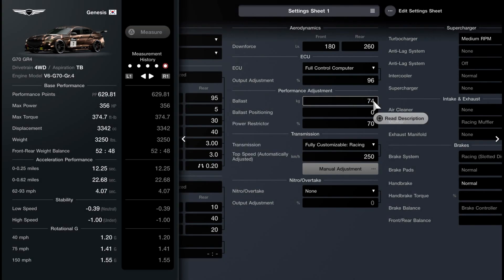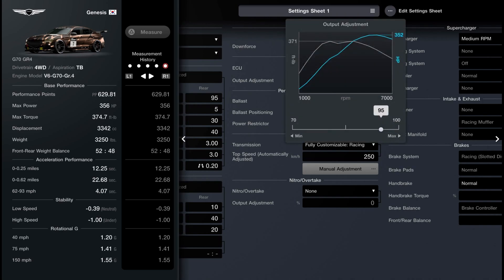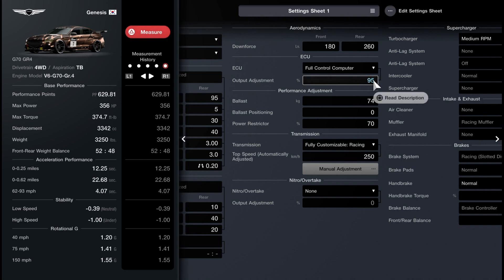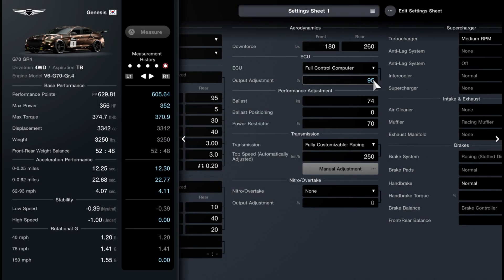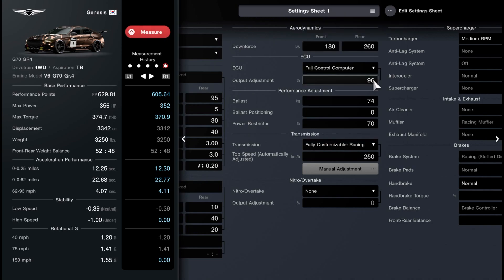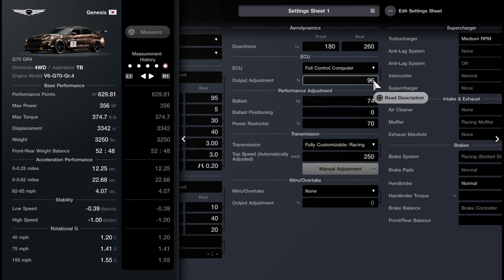I'm pretty sure the game takes these stats on the left and combines them to get your PP rating. And if one of these stats is zero, it's going to drop your PP rating drastically, which is a game changer for events like Daily Race B when they're based on maximum PP. You can do the same thing with power here. I'll drop the power and go to 605. So yeah, there are multiple ways to abuse this. You can really get some extra power and take some extra weight out of your cars with no detriment anywhere else by abusing this.